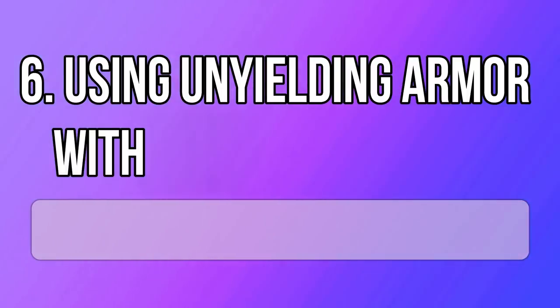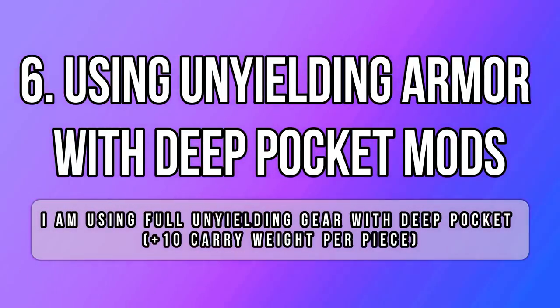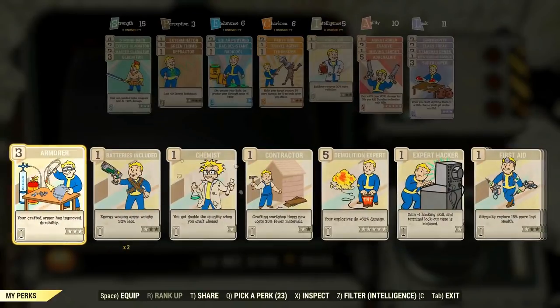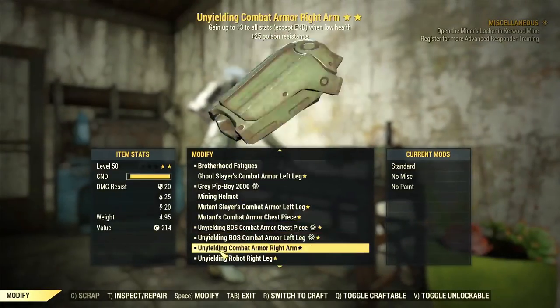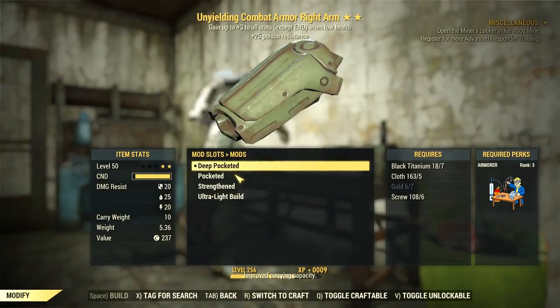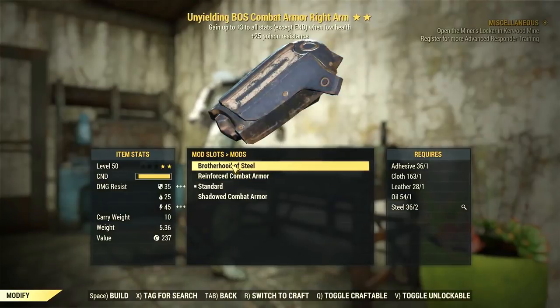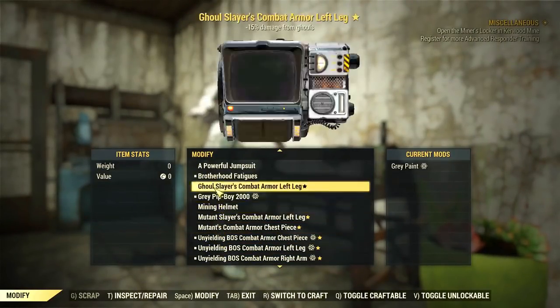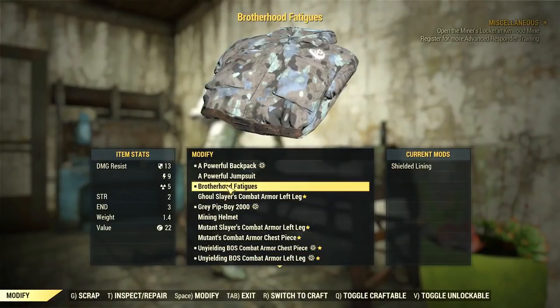A quick reminder for those with gear without deep pocket mods: I won't mention where to get each type of mod because it depends on your armor type. For scout armor, you can now get the mods from the Enclave bunker at the armory. It really makes a difference and is very reliable to use every day — it boosts your inventory drastically, but it doesn't work inside power armor, so keep that in mind.